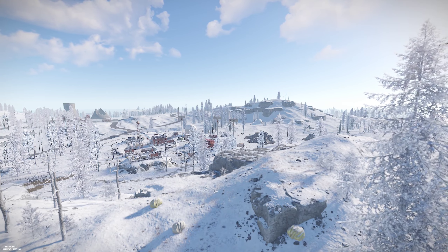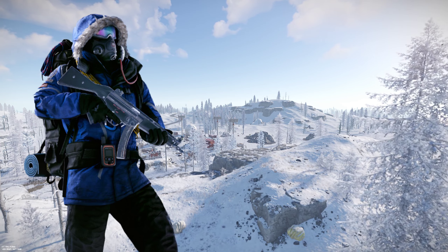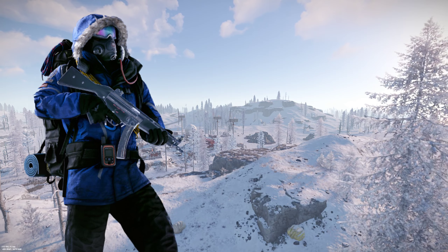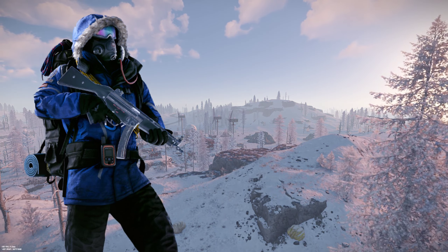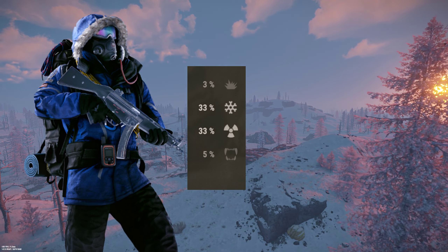The February 2022 Rust update brought with it a new hazmat skin called the Arctic Suit. Its most notable difference is that it's the first skin that actually changes stats. One stat specifically created a lot of controversy: it grants 33% cold protection instead of the standard 8% of a normal hazmat.